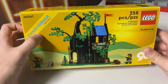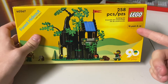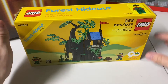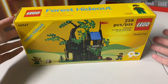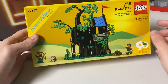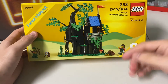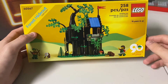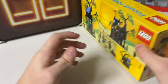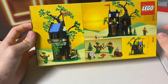This is the Forest Hideout — Castle System. This is obviously part of the 90 Years of Play line, 18 years and up, even though it looks like it could be for younger ages. This is basically like a collector's item. It's not forest hideouts — it's the Forest Men. I used to say Forest Men and Women.